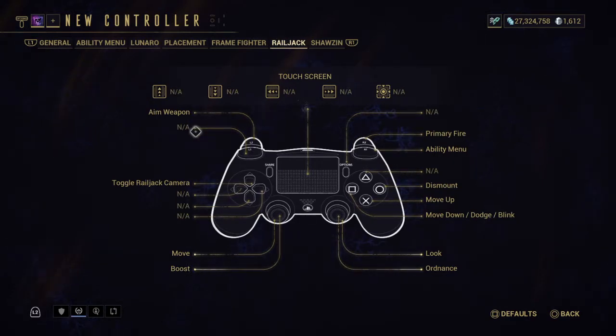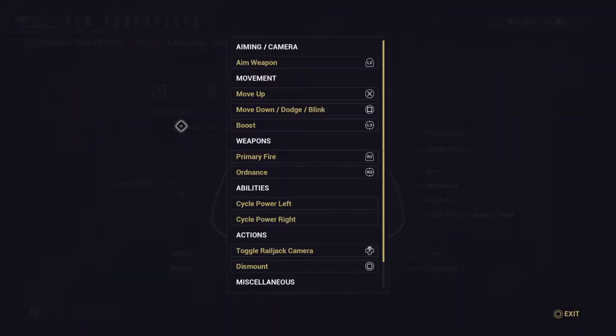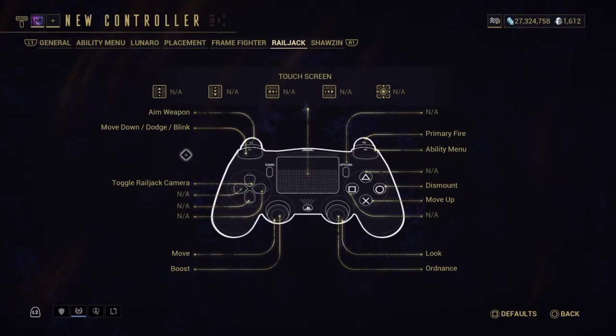Normally the default binding has move up/down and Blink on L1. So this is what your normal default setup looks like. The problem is that dodge, move down, and Blink are all three different triggers on one button that can basically only do two things — you can double-click it or hold it and single-click it. Unfortunately, those combinations don't give you the result you want, so something went wrong with how they programmed the button layout.